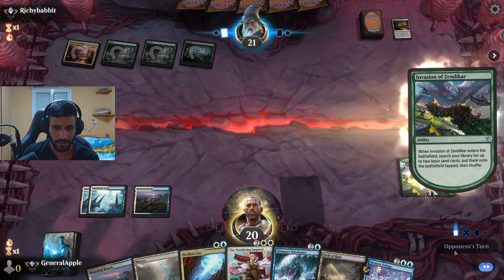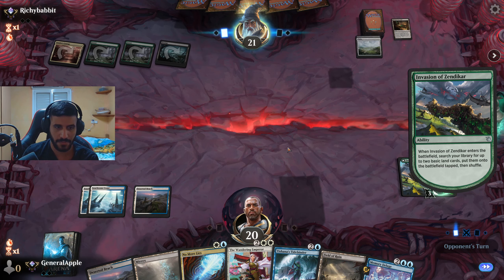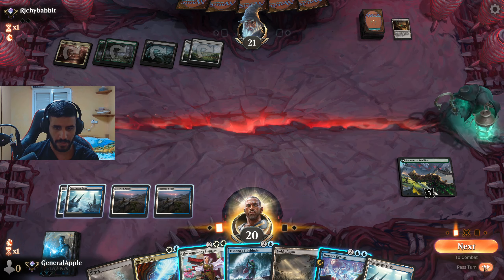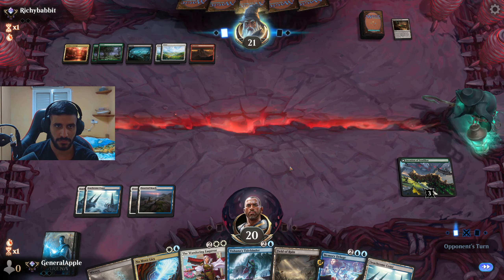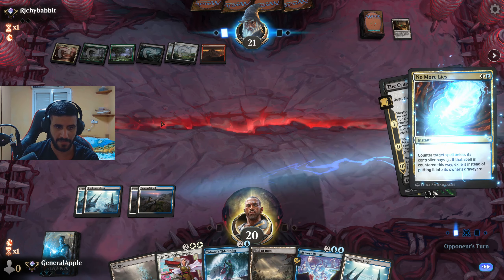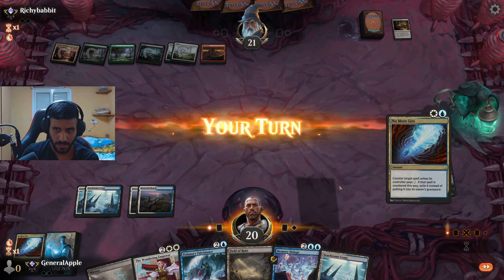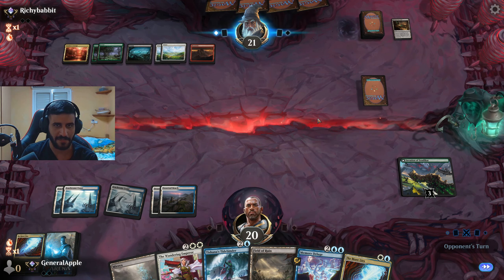Opponent plays Invasion of Zendikar — we won't counter that, there's literally no point in countering ramp. We care about the stuff they're ramping into. We need a fourth land so we'll play into a Memory Deluge. They play Cruelty of Gix — one, two — yeah this has to be countered. We check: they don't have enough mana to pay for it. This is definitely Atraxa Reanimator, 100%.